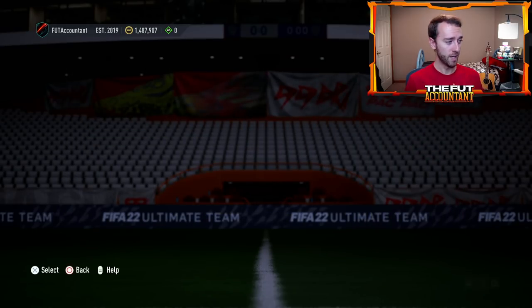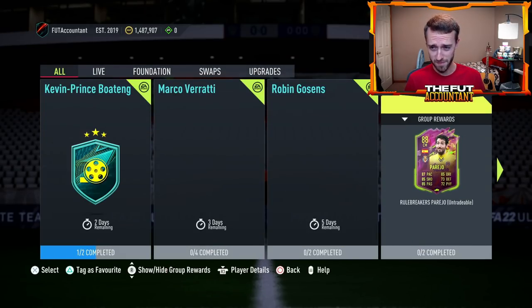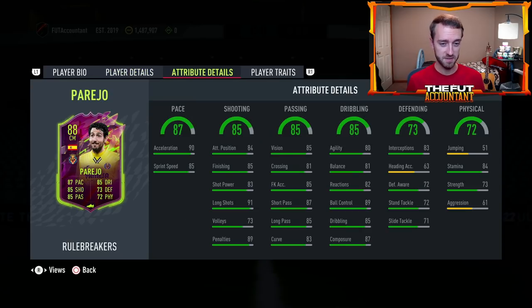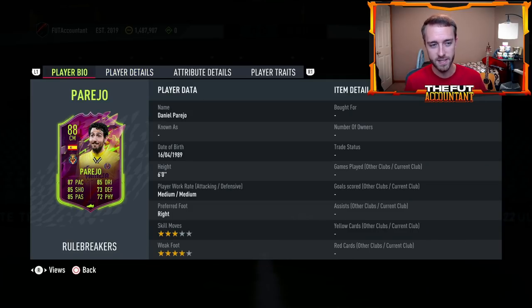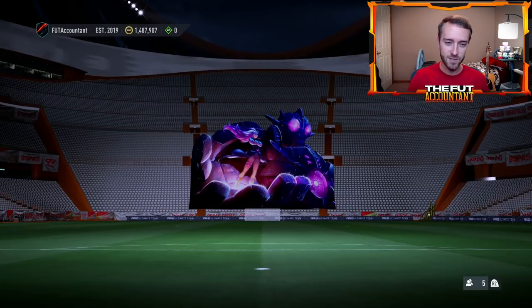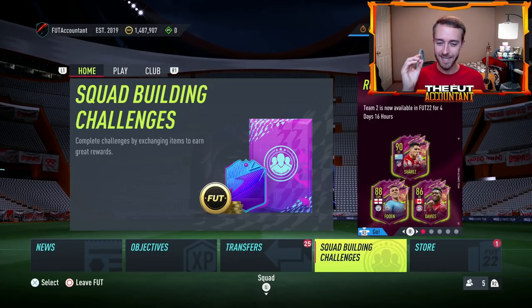I want to mention the Parejo SBC quickly because I think it's really cool. A Parejo with pace — is this the first usable Parejo we've ever had? Four-star weak foot, three-star skills, medium/medium, 87 pace, 90 acceleration, 80 agility, 81 balance. It's a well-rounded item at 88,000 coins. I think some people are doing this one because it looks pretty interesting.